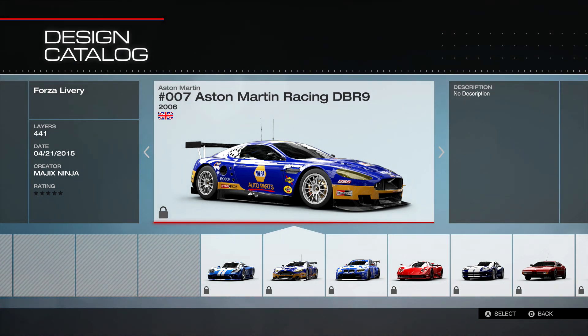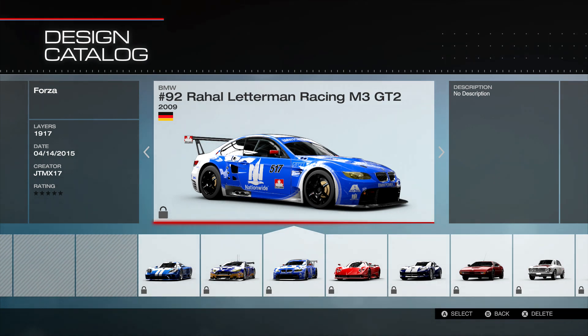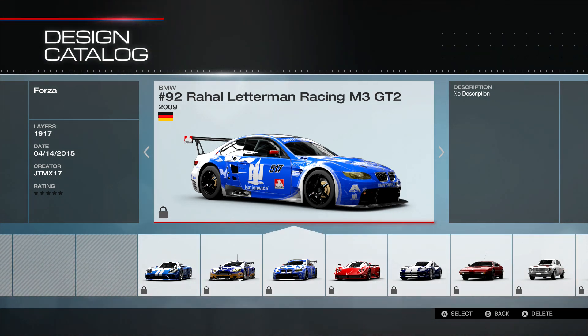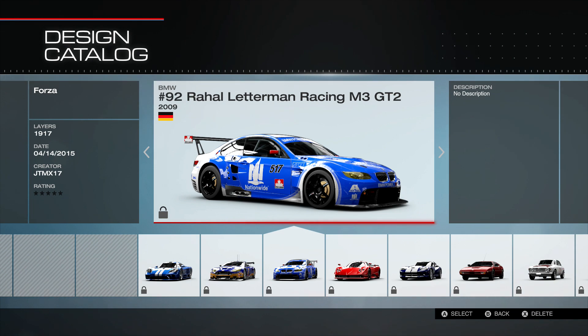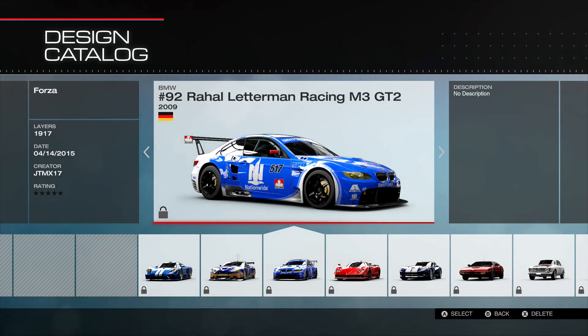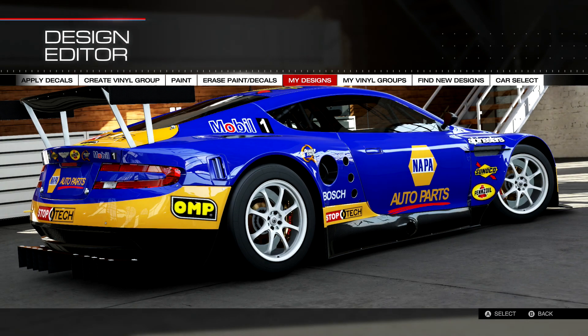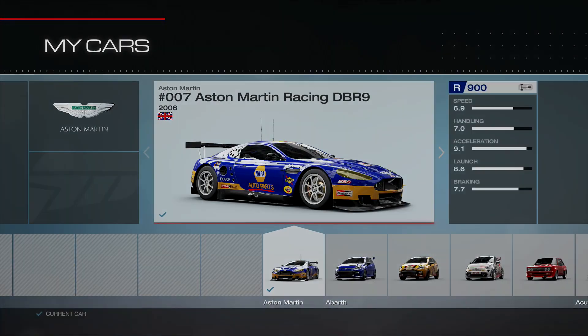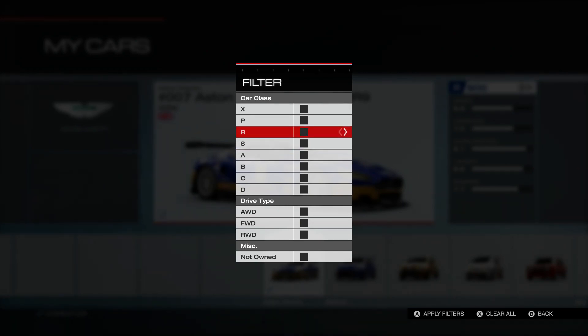The other car is the number 92 Ray Hall Letterman Racing, and that paint job is by JT MX 17 — also pretty cool. I was looking for ones that were blue and it came up at almost 2,000 layers. Go give that guy a rating — support these painters that put in all their work. Now let's go back to my cars, sort by R class, and look at the third car.